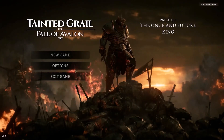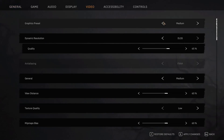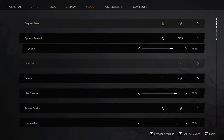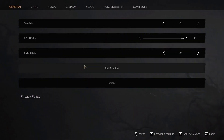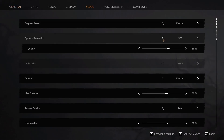If still not working, go to Options again, go to Video, and if the graphic preset is set to Ultra, set it to High and apply the changes. If that does not work, select Medium, hit Apply, and check. If still not working, go to Video again and find DLSS.